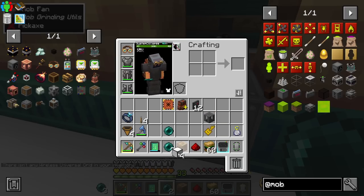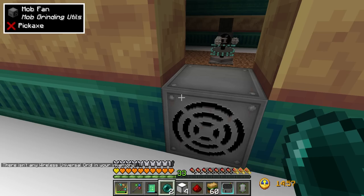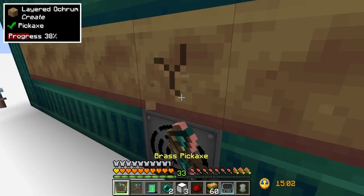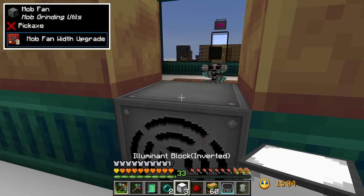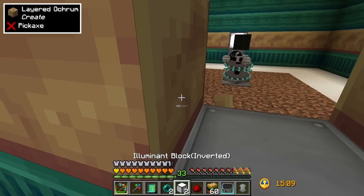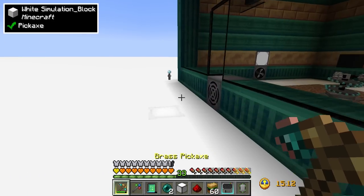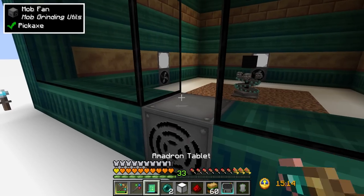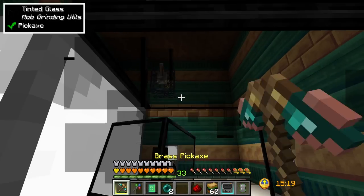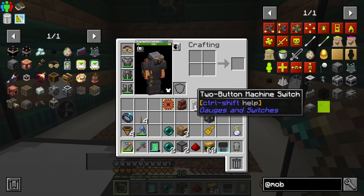I made some aluminum blocks for a lighting system for the mob farm so I can turn it on and off. These are inverted - when they get a redstone signal they actually turn off, and I wanted that. I was looking for an inverted light and found these. They're from Simply Lights, which is actually a cool little light mod.